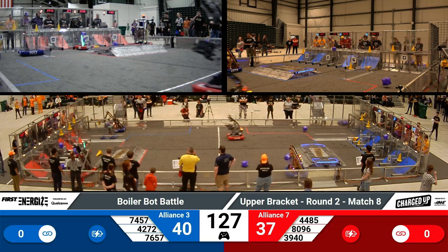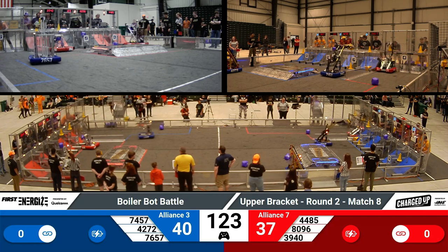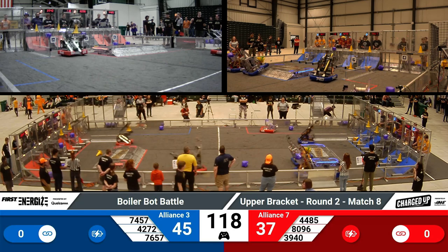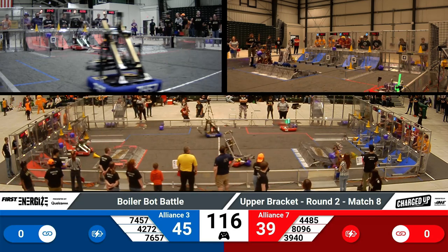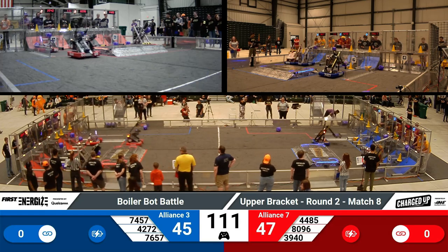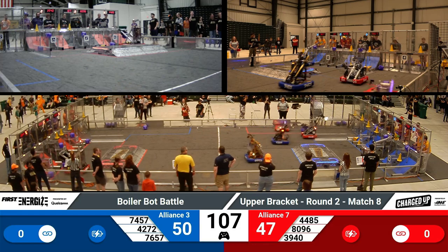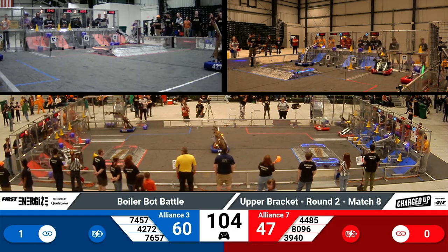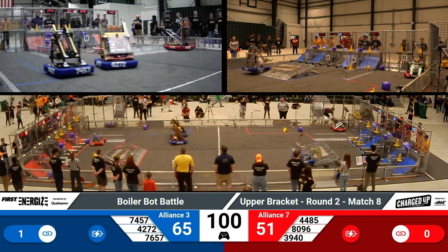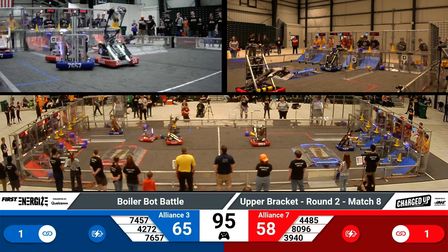Teams are now going for those game pieces to score on their grids. 7457 zooms across the field to get that cone on that high node, going for those different patterns. 4484 grabs a cube from the middle of the field and goes over to their side to score that cube on their grid. It looks like 4272 is trying to play a little defense while going over to get their cone from their human player station.